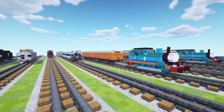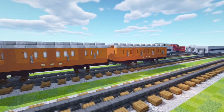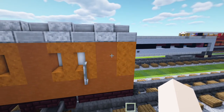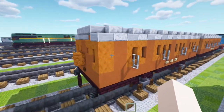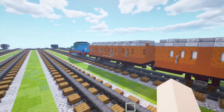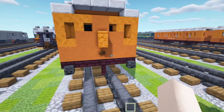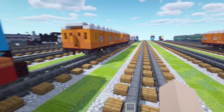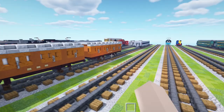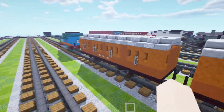We're going to be building them today. The main difference between Annie and Clarible is not much — it's just like one window here is filled in. This is supposed to be a brake compartment for luggage and guards on both sides — it's just this window filled in. That is pretty much the main difference. And usually when you're pulling this, you will have Annie facing towards Thomas and Clarible facing towards the back. Anyways, let's get started.